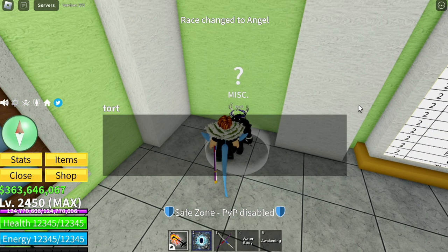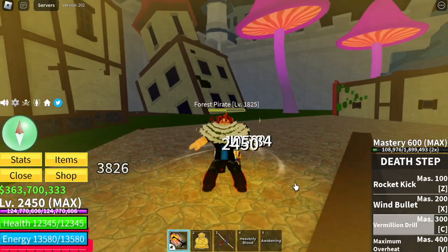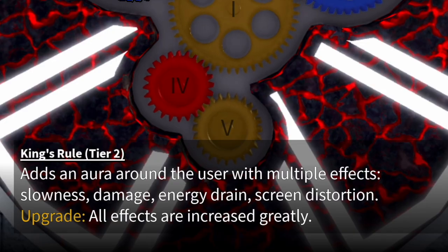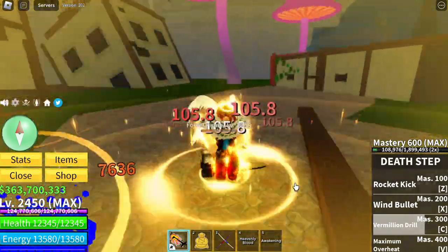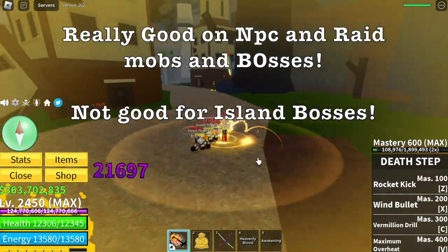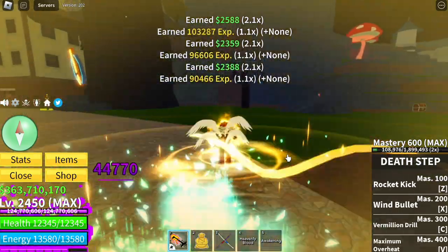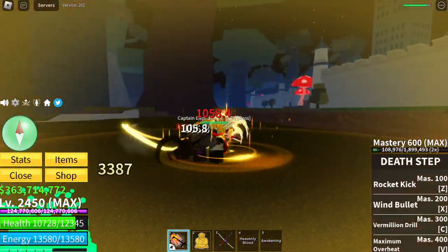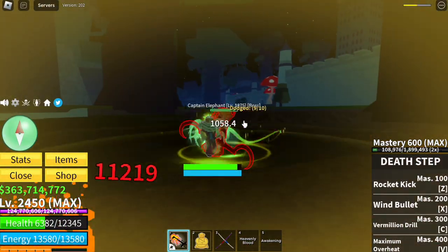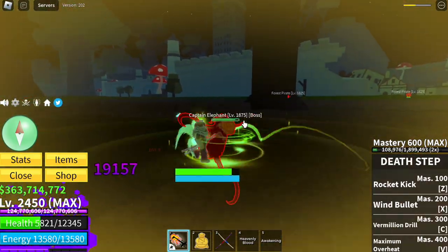So next up — Angel Race. One of the best for me, this is one of my favorites. So let's try it. There are two skills again that I want to emphasize on. First up is King's Rule — bow down to the king. This one's really good on NPC and raid mobs, even bosses, but not good on island bosses. These mobs won't be able to move anymore, but for bosses, they can still damage you from time to time. So if you want to finish raids, you can do this. Even the bosses won't move, but on island bosses, this is kind of useless.